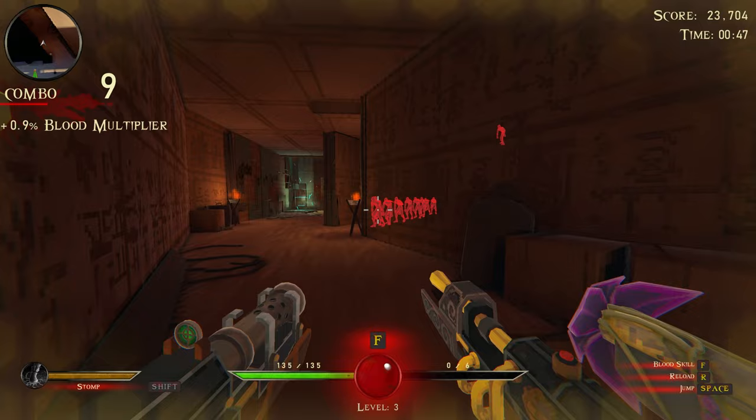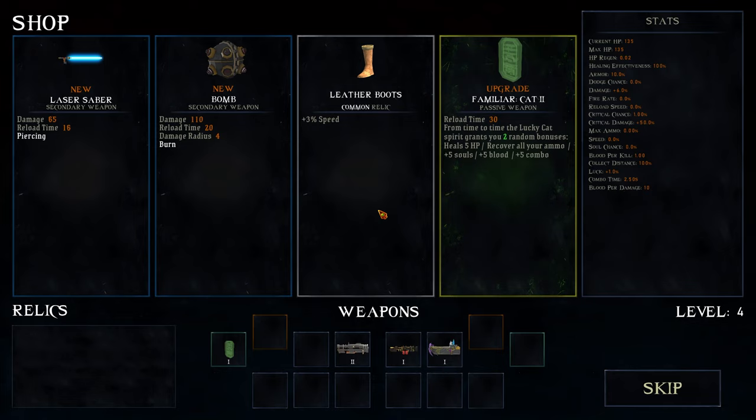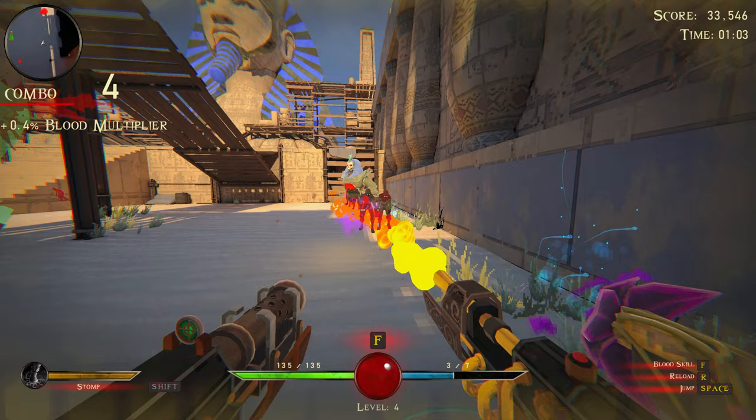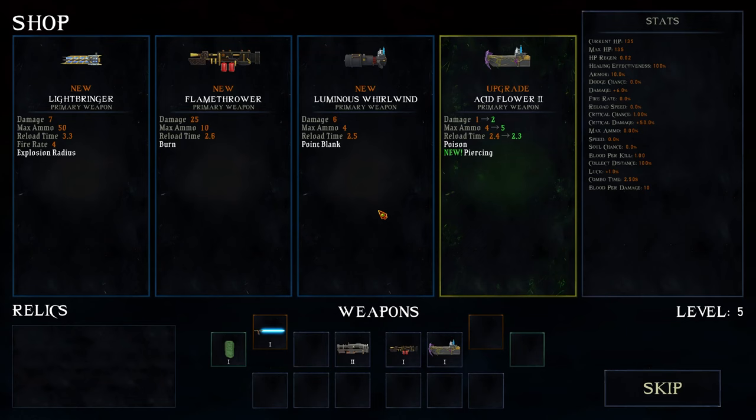It is an acid flamethrower. Shinobu's favorite weapon - that's a lightsaber! Oh - oh - they added saber throw to the game! That's sick! Let's take piercing on the acid flower.